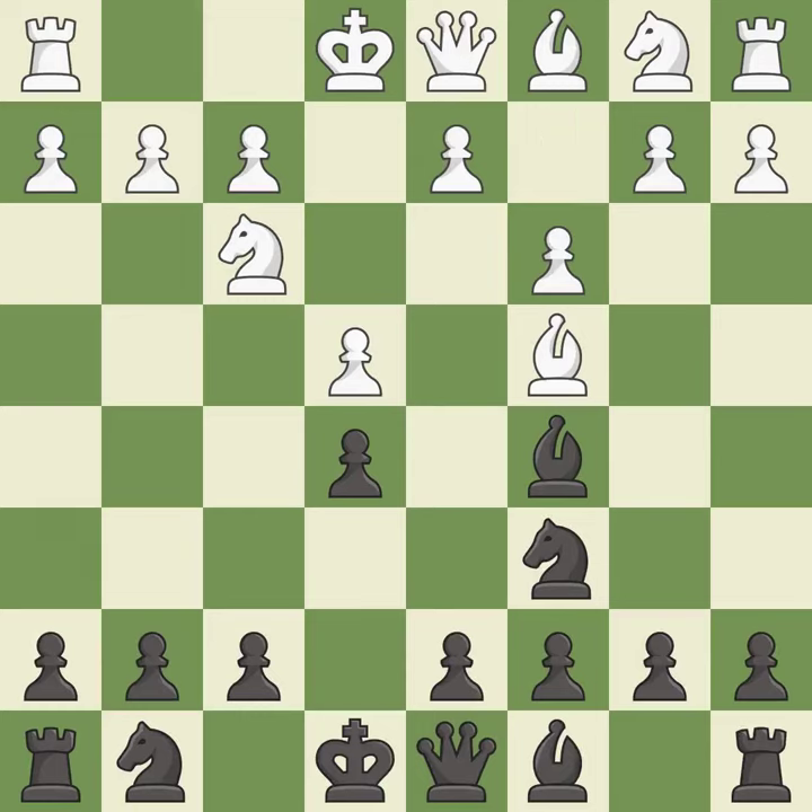c3 supports the d2-d4 pawn break and allows the queen to develop on the queenside. Nf6 develops the knight and attacks the undefended e4 pawn. b4 attacks the bishop on c5 and gains space on the queenside.